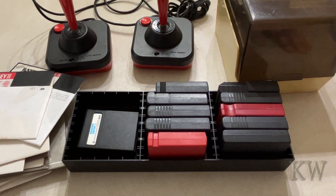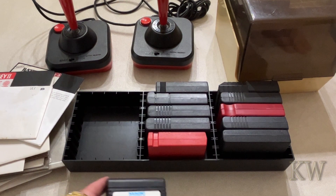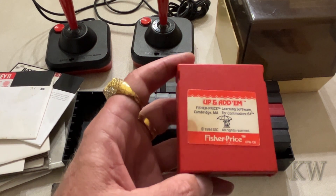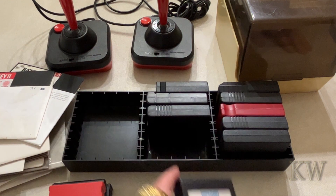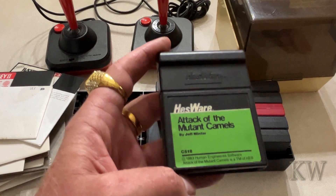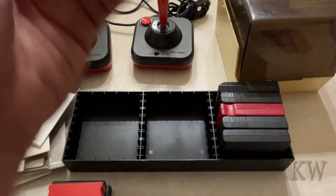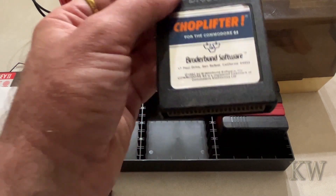Let's see: Letter Go Round, Magic Desk One - I think this was like application utilities, pretty cool. Up and Adam, Fisher Price - that's pretty cool. Wizard of War. Star Post. Yes! Attack of the Mutant Camels! Oh, another Fast Load cartridge - perfect!